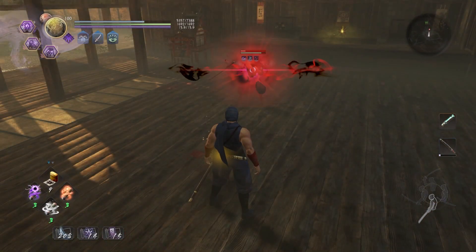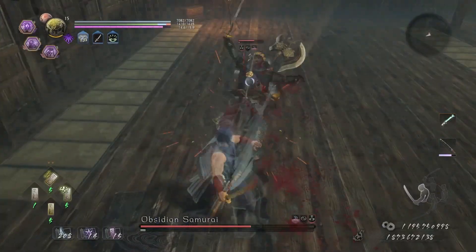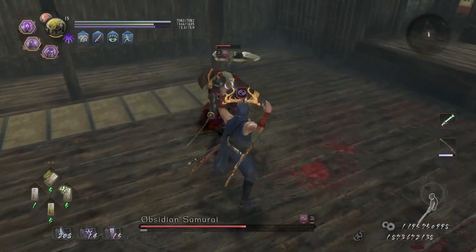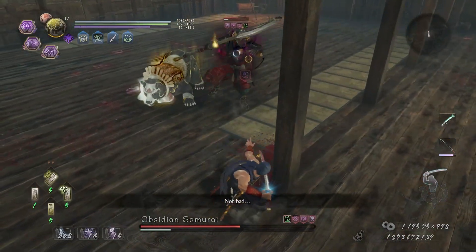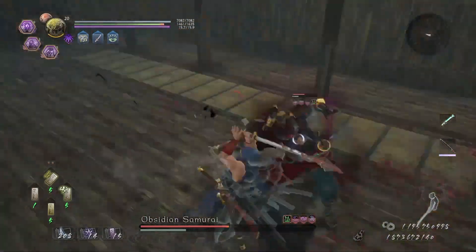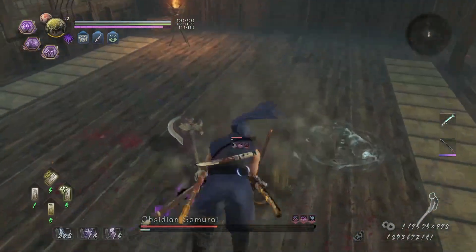Last but not least, while using this you are not immune to grabs, so be careful. Lesser Umibozu's strengths can be seen when used against the Obsidian Samurai. Note that I'm able to cancel various actions and animations and inflict Saturate upon this opponent. When I mix this in with the corrupted weapon and the quick cancel factor, Obsidian Samurai is all but helpless.